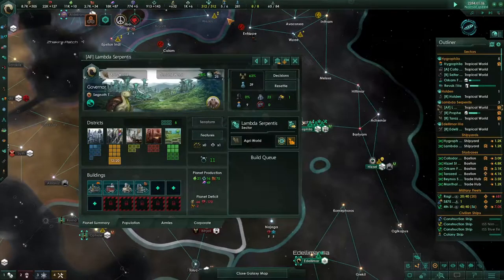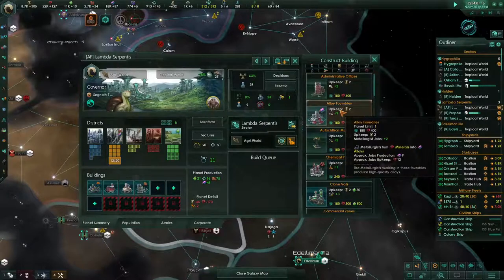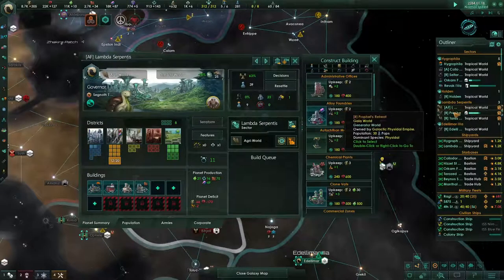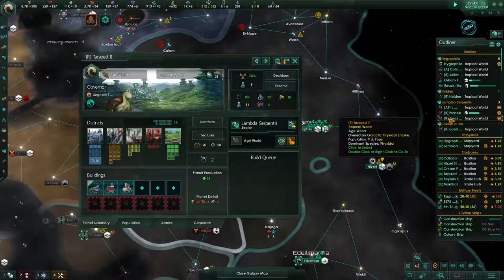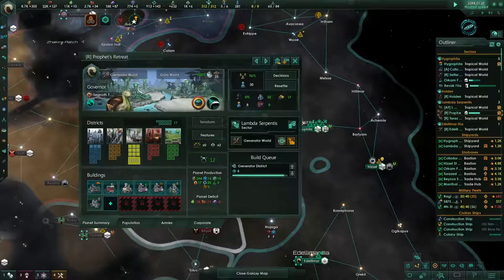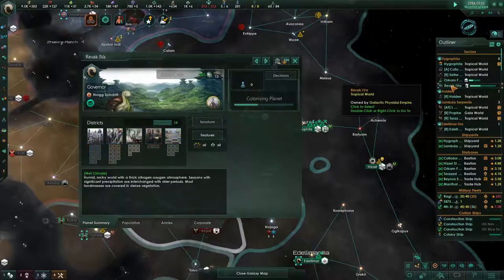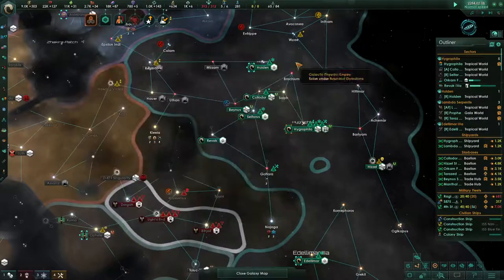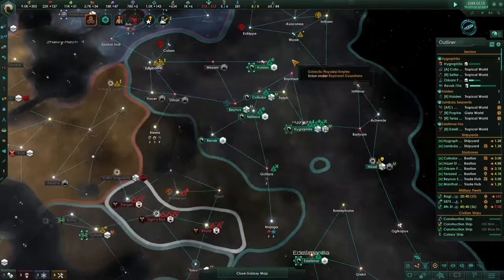Let's see where we're at. The one thing we're going to need more of is bureaucracy. Two of these planets in this system are research, so I would really like to put a research person — a governor here — which means that where I'd really like to put bureaucracy is on the other planets, like this one.